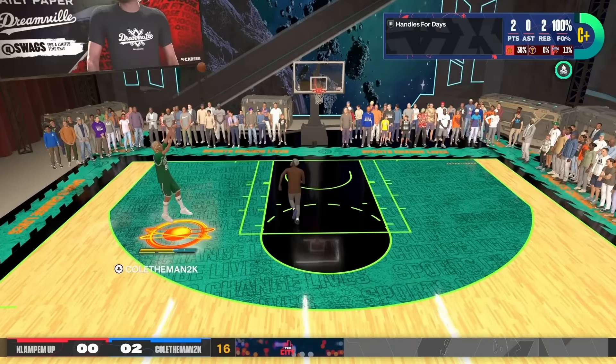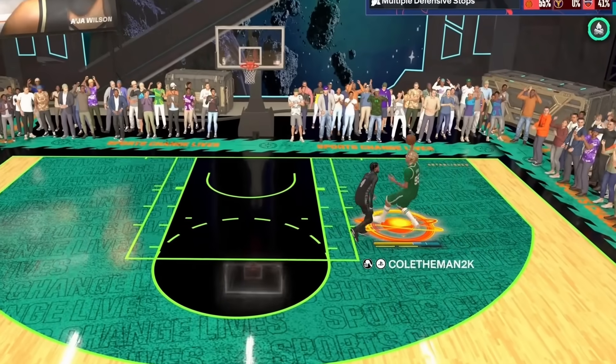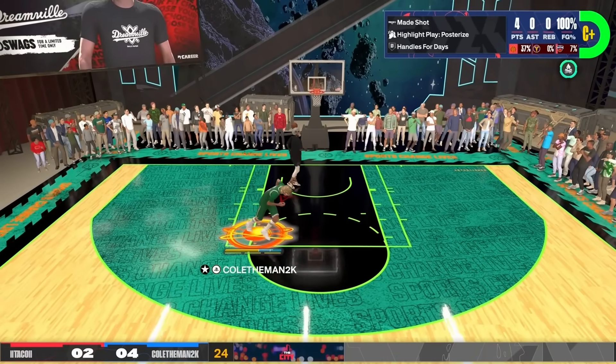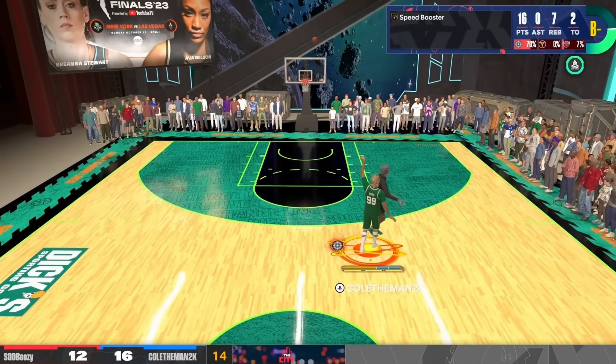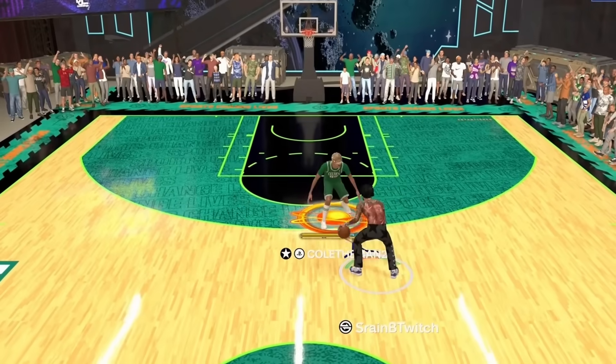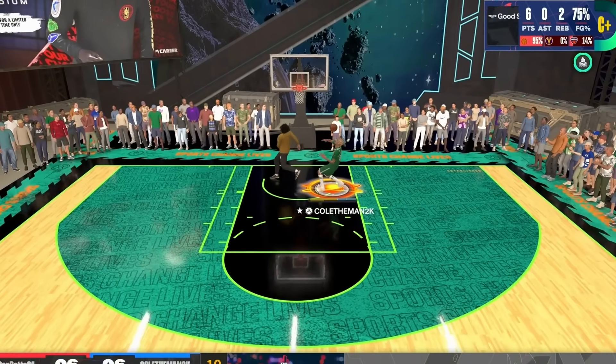This brand new 6'9 all-around superstar build is absolutely dominating NBA 2K24. This build gets the nastiest contact dunks, can green from Limitless Range, gets cool ankle breaker animations, can speed boost, gets consistent steals, and protects the paint.